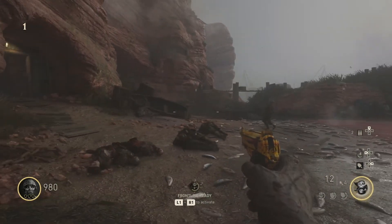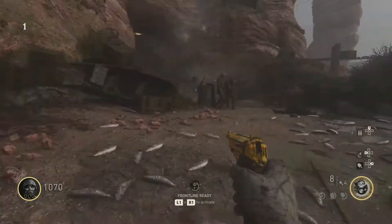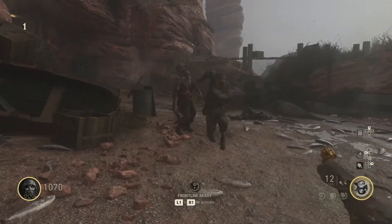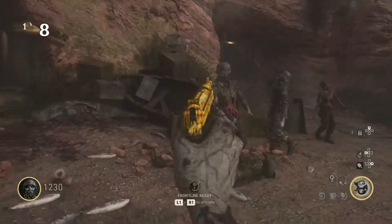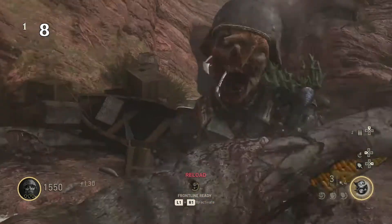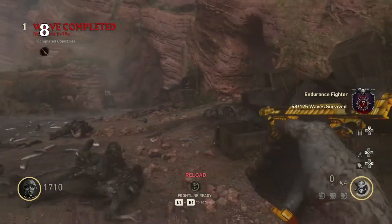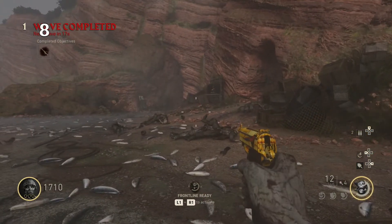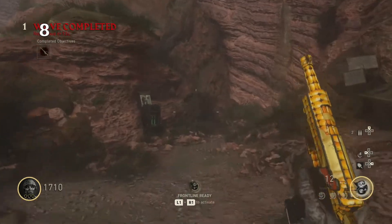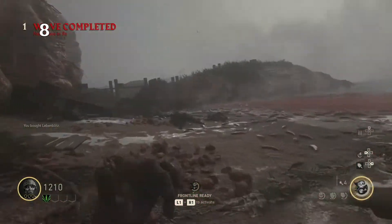Starting off, we have 8 DLC 1 Zombies maps as of right now, soon to be 9 due to Firebase Z. Coming in at number 8, we have the Darkest Shore. The Darkest Shore was DLC 1 for World War 2 Zombies. Honestly, I like it — I like the setting, and though it can be a pain in the ass solo, the more I've done the easter egg solo, the more I've gotten used to it. I really like the Darkest Shore for its atmosphere and I love its easter egg.